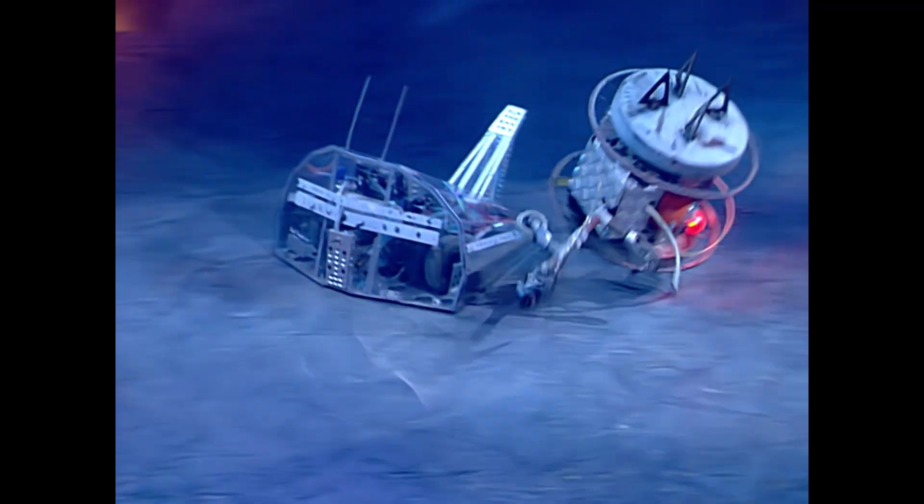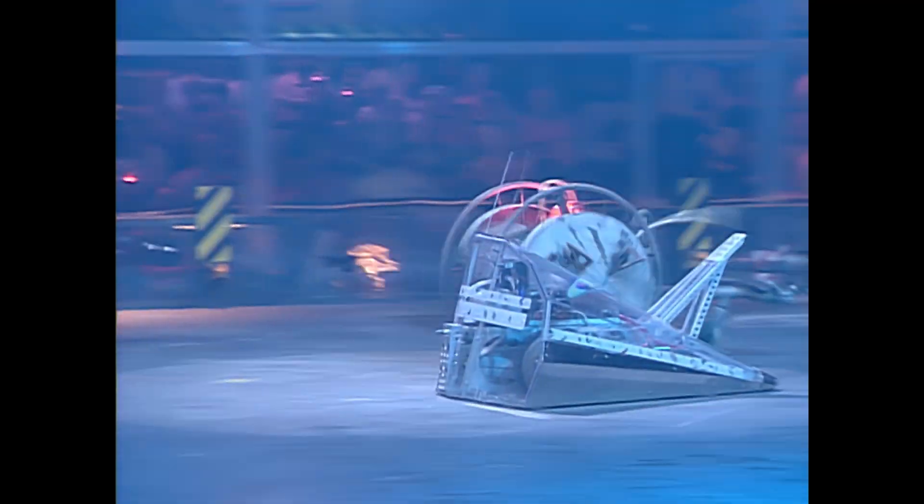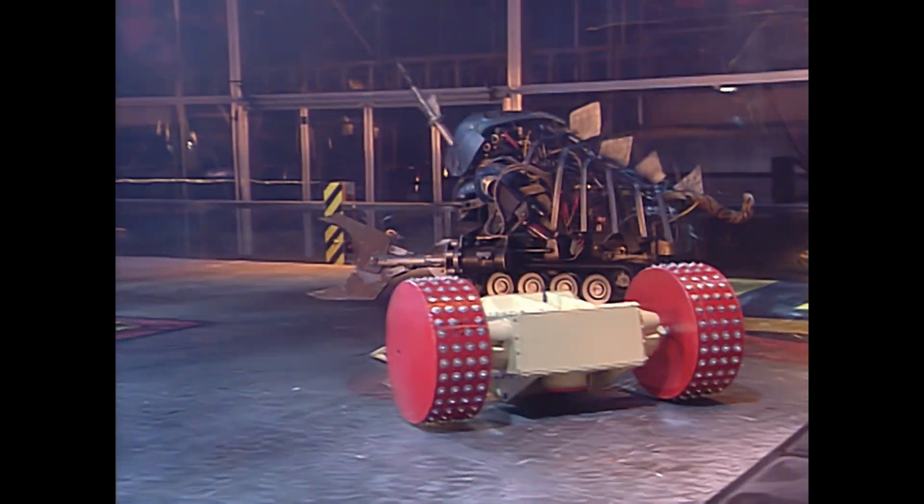A slower start from Wheelasaurus, and immediately flipped up and over by Pricefighter. But of course the Victorian pram wheels — it bounces down. Another attack on Wheelasaurus. Now, what's Wheelie Big Cheese doing? Taking on Killalox, looking for revenge right from the start here.